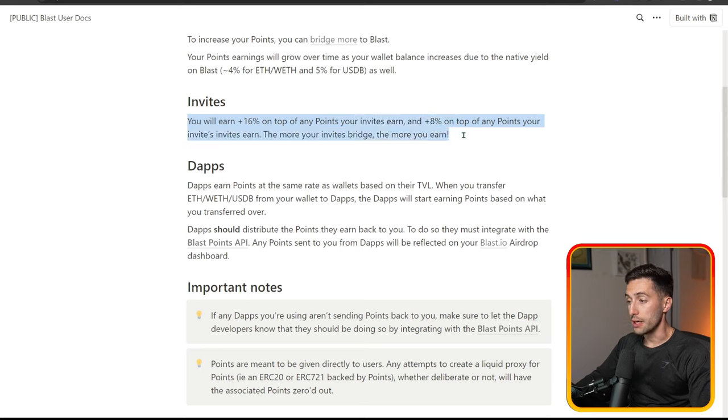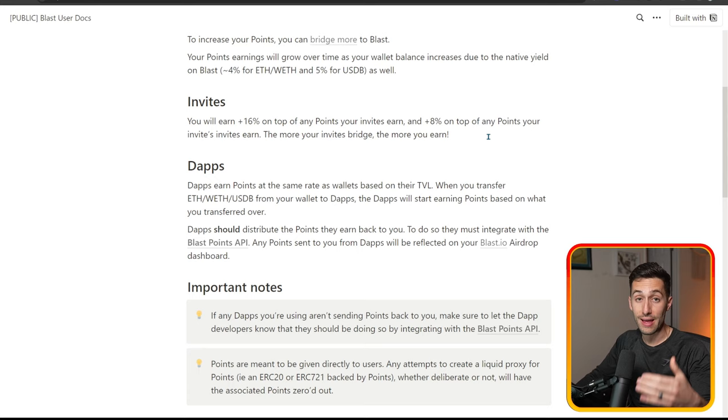There are a couple more things to highlight. Invites still give you 16%. So if you join my squad, you'll get your own invite link, and you can invite your friends to our squad and get 16% of whatever they earn on their points as well. You'll even get 8% of your invites' invites. So it's definitely a good thing to sign up with our squad and bring your friends in — we're all going to win that way.